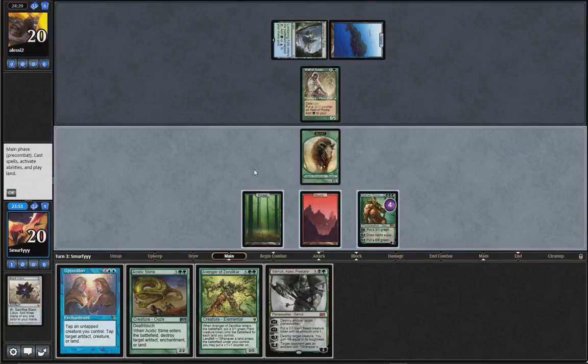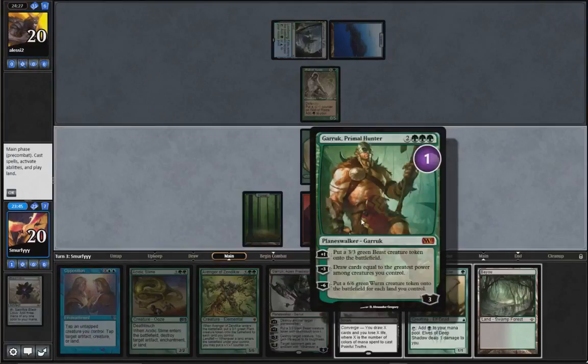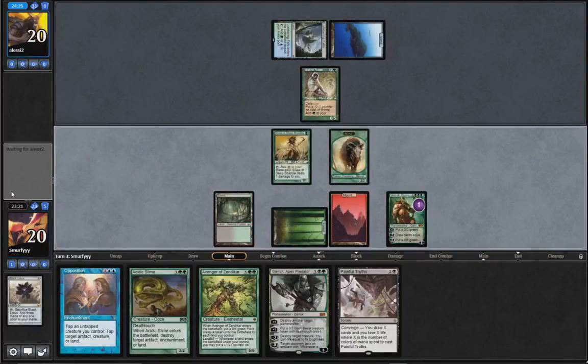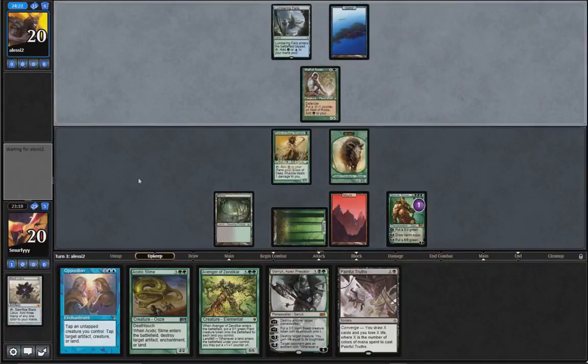I think I'm just going to minus here to try and hit my land drops. We can keep turning our 3/3s I guess. Some painful troops here but we don't really get anything, we're just going to have to discard. Next turn we're going to have 5 mana so we can play Opposition next turn. Just play the elves and pass. Especially considering the painful troops we'd have to discard anyway, I think it's better to just develop the board.